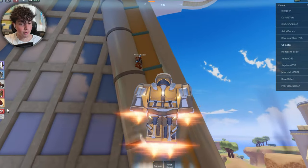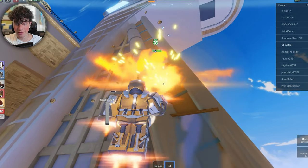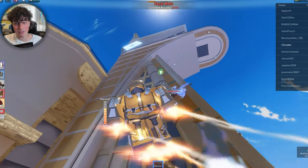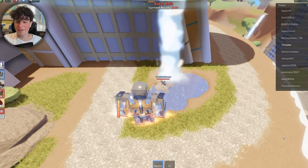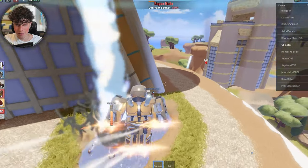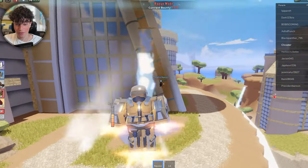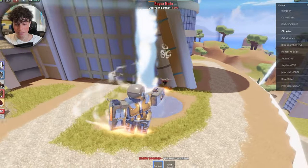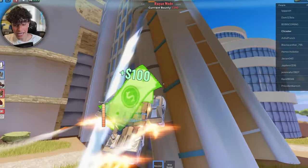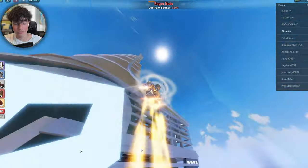If you turn off rogue mode you can attack other players — boom, that does a good amount of damage. You can get your big repulsor shots in, but remember these guys are also Iron Man, so it'll take a lot to kill one. He's about to die badly — there we go, first Iron Man kill in the video! And you get cash when you kill people, which is really important.